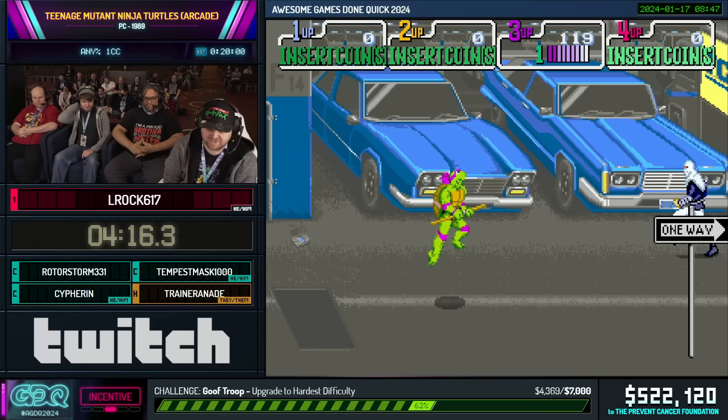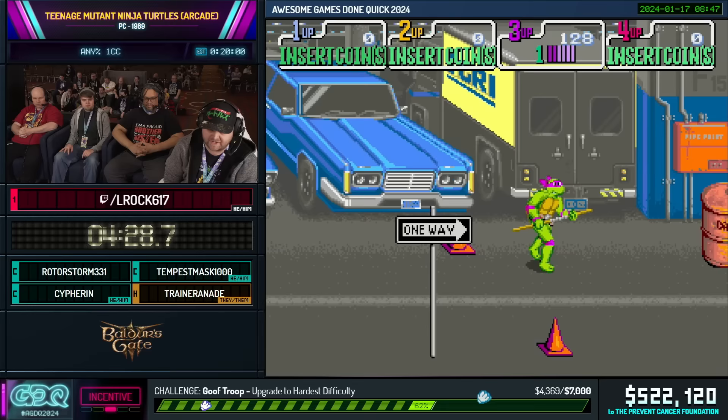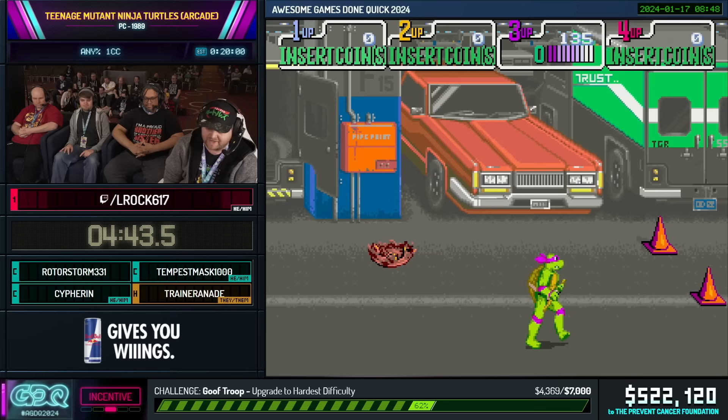This is where the rank system becomes incredibly important. We only have two lives to work with, but I'm actually going to be taking a death at this point to lower the rank for a couple of reasons. The big reason is we want to drop the enemy spawn count, but the other actually has to do with the boss of this stage. That death needed to happen in this room, so we're fine.